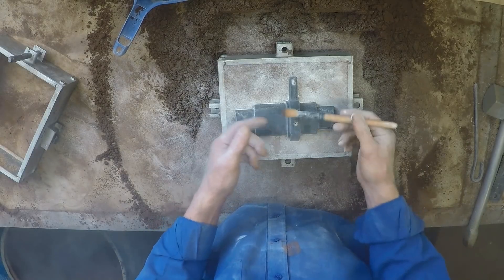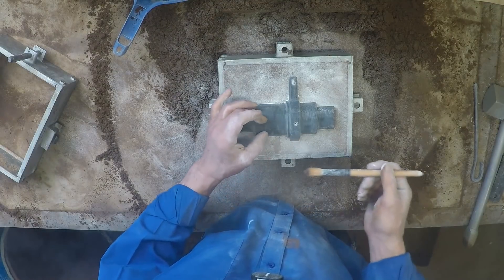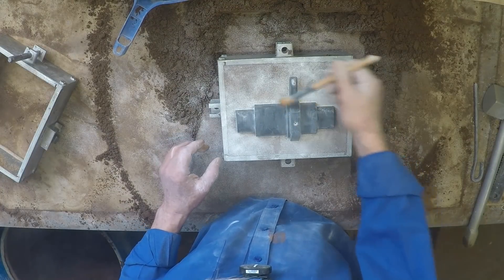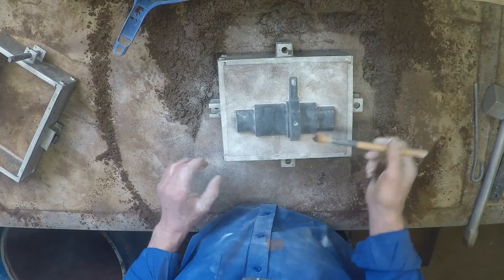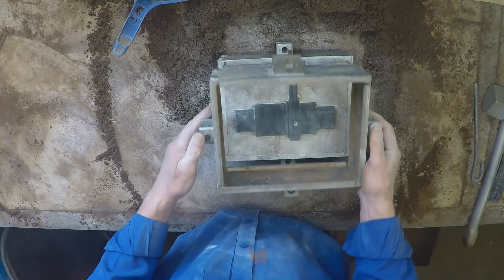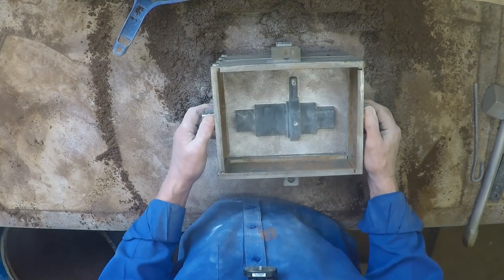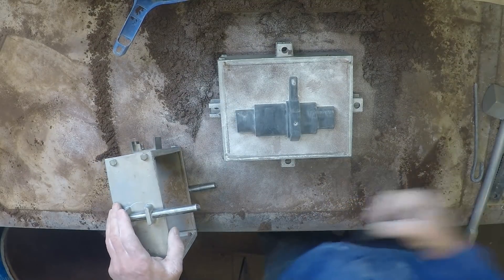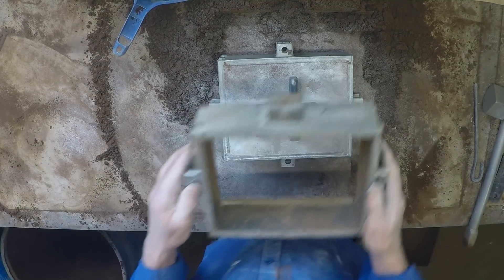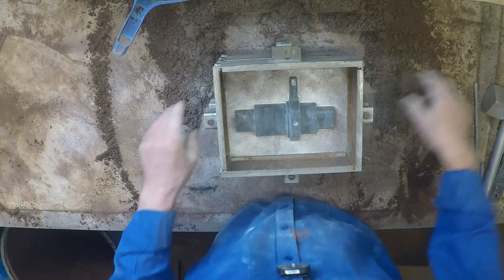You don't sweep off the loose parting agent on the pattern. When you start to ram the sand it sort of moves down and slides off under the influence of the sand. You want a pile of it along here, usually mixed in with the sand — it makes the edges of the mould very weak. That box is just a little bit sticky; a little bit of graphite on the pin wouldn't hurt.